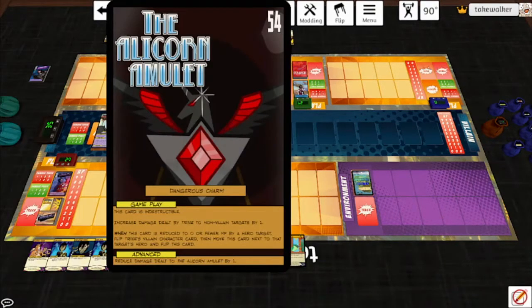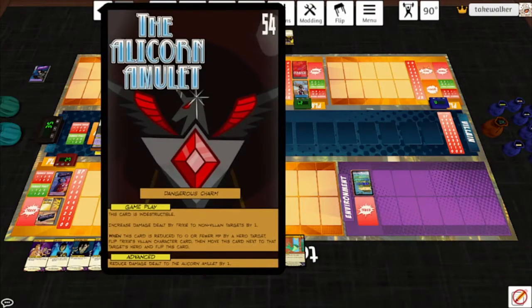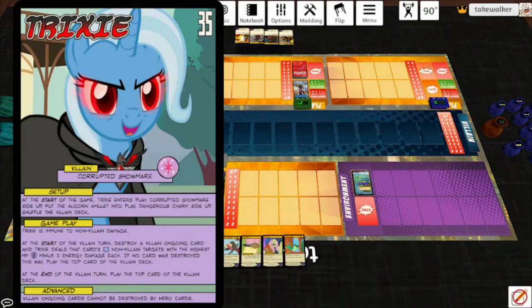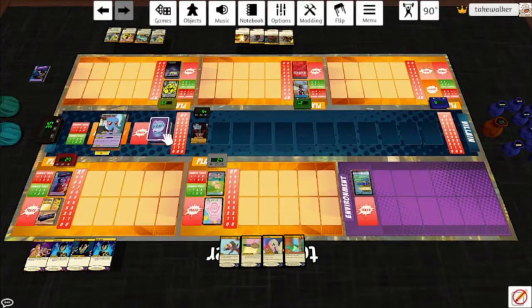Here's the Alicorn Amulet. It says this card is indestructible. Increased damage dealt by Trixie to non-villain targets by 1. When this card is reduced to 0 or fewer HP by a hero target, flip Trixie's villain character card, then move this card next to that target's hero, and flip this card. Trixie is immune to non-villain damage. At the start of the villain turn, destroy a villain ongoing card, and Trixie deals that card's sparkle number of non-villain targets with the highest HP H-2 energy damage each. When Trixie's deck is examined, all her cards have a little number in the bottom right corner, just like Night Mist's mechanic — her cards work exactly the same way.